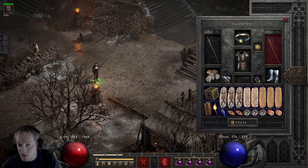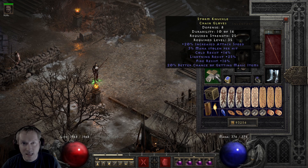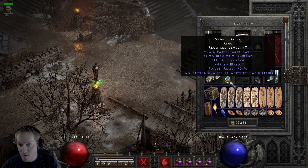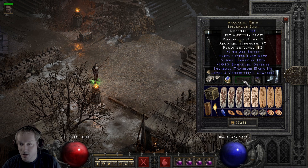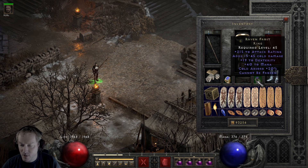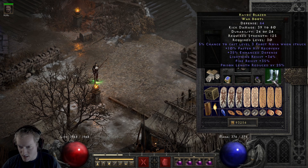Then we got some random gloves with some attack speed on them, some good resistances, some magic find doesn't hurt. Random FCR ring with some magic find on it as well, some mana, some other good stuff. Arachnid's Mesh, Ravenfrost, some other random boots with some reses on them.